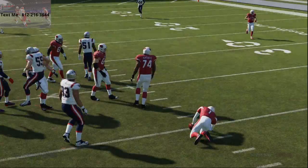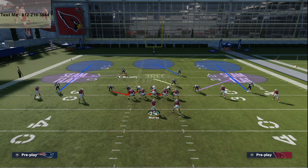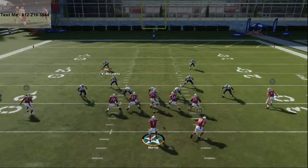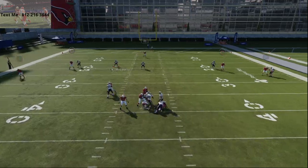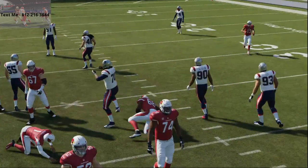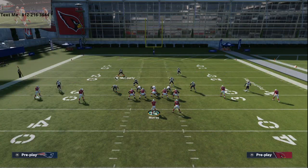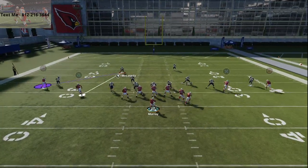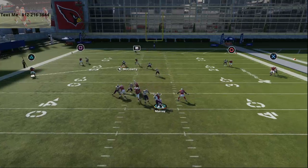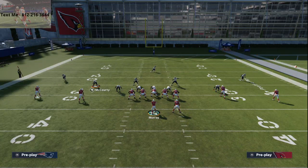This is consistent A-gap pressure from both the right side and the left side. What's going to happen is if they try to pick up that A-gap pressure, they're going to be very vulnerable to edge pressure. You do want to blitz from depth — that is kind of the goal here. That A-gap pressure is going to scream right in, and you're going to get pretty consistent pressure from your nose guard. You're either going to get edge or you're going to get A-gap pressure from this blitz setup. I like to mix this blitz in — 3-4 Cub is actually pretty good this year.